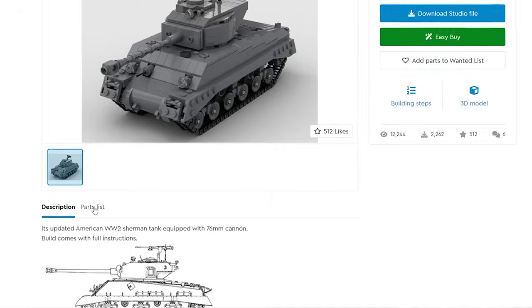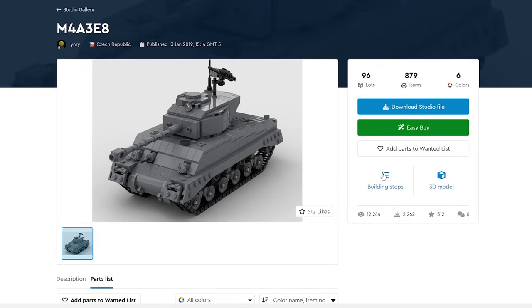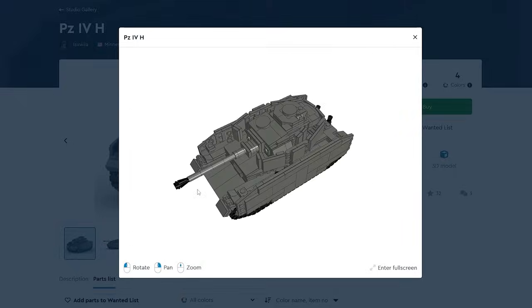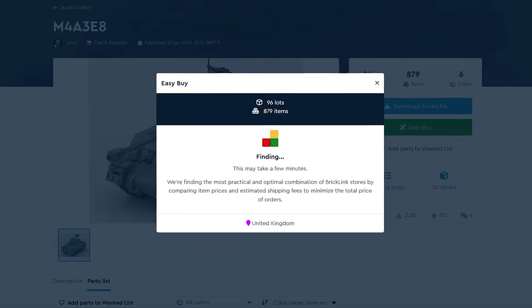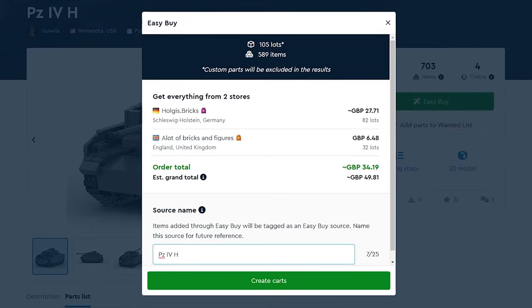Let's use the Sherman as an example. By scrolling down here you'll get a full list of every part you need, and then right at the top you can click on Building Steps, which gives you full instructions on how to assemble the tank. You can even open a 3D model and inspect every last detail. By clicking Easy Buy, Bricklink will find the cheapest possible way to create this build — 60 quid. If I got this from literally anywhere else it would probably cost me about 300 quid and my left kidney. The Panzer IV is even cheaper at only 40 pounds.